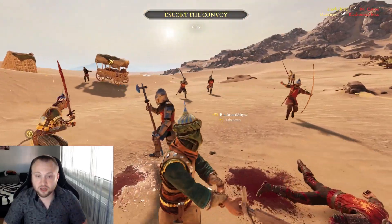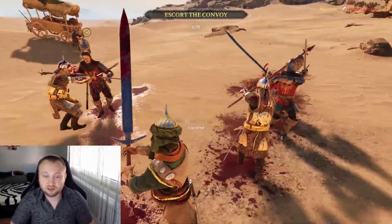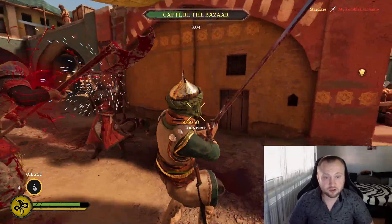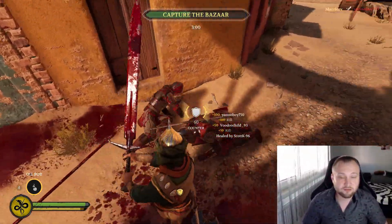Many of you, especially new players, are curious which weapon is the biggest and strongest in the game. Well, that's the Highlander's War sword. The Highlander's War sword gives the largest damage to enemies and it's long enough to hit several targets on its sweep, making it one of the best weapons in the game.